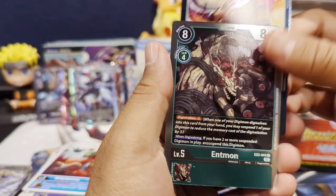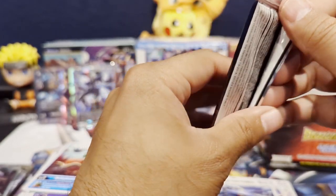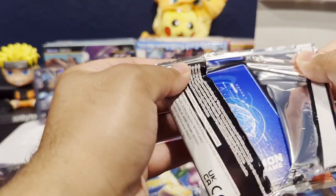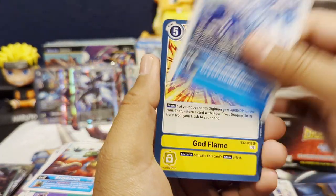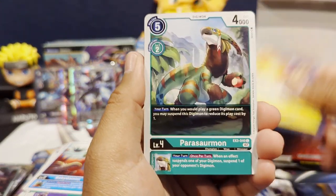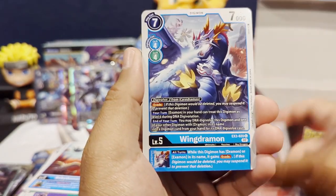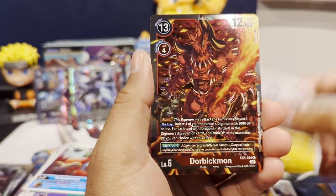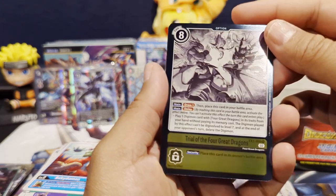We get a Hyper Infinity Cannon as our first rare and Entomon as our second rare. I do have a yellow deck, but it's way out of date — it was a Lord Knight deck, and clearly that archetype has been power crept. But I think BT13 is a Royal Knight set, so maybe we'll get some more Lord Knight support and that deck will be viable again. So we get Wingdramon, Vorvamon, Vigermon, Dorbikmon as our first rare, and Trial of the Four Great Dragons as our second rare.